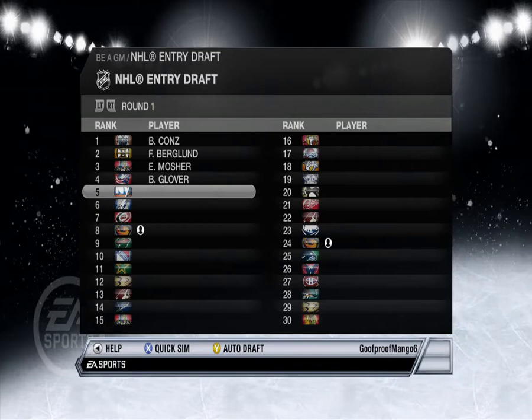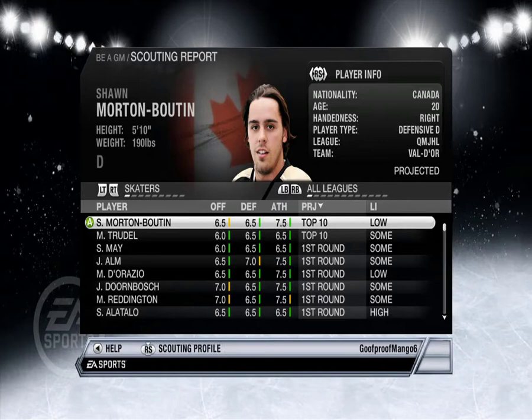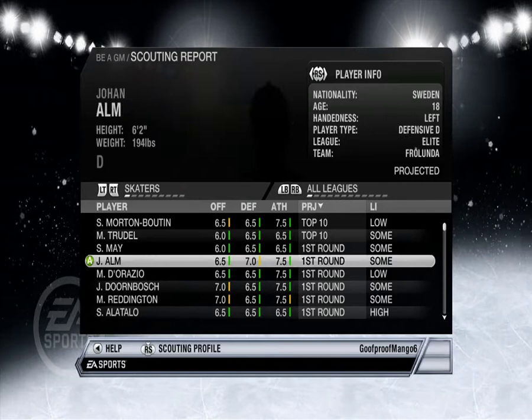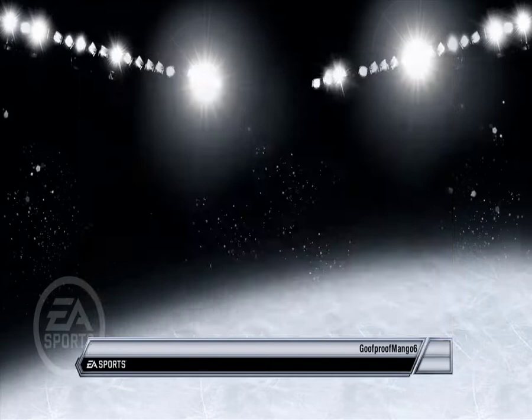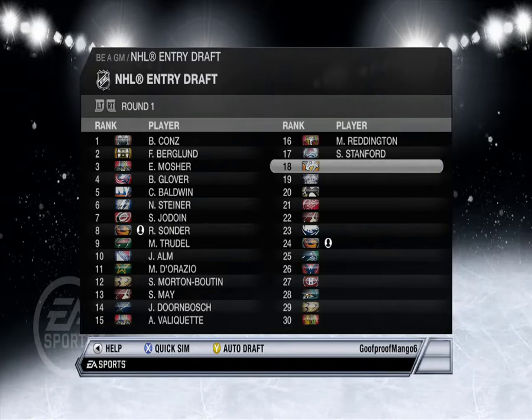One of the Baldwin brothers went to the New York Islanders. Let's see — Morten Buten, Morten Buten... I got Strudel there. May Alm, Dorazio, Dornbush. What about goalies? Not scouted. Goalies, projected top 10 — alright, let's take Ralph Sonder.